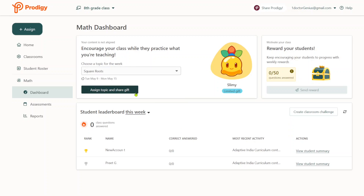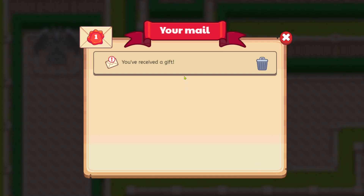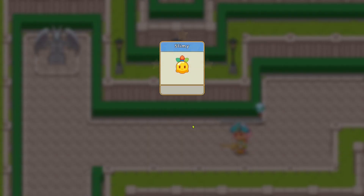You can assign topics and share gifts, as you can see. If you click on that and then log back into your student's account, what you'll notice is that there is an exclamation mark.